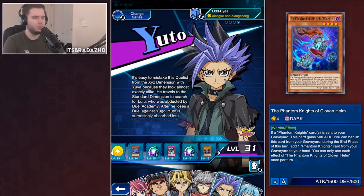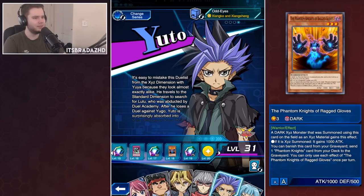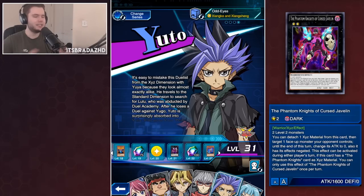We also get a second copy of Cloven Helm, a second copy of Shadow Veil, our second Ragged Gloves, and then the rank two - the Phantom Knight of Cursed Javelin. It'll finally be playable with the brand new skill, though the new skill probably won't be better than the old one - it makes the deck more generic. You can attach one excess material from this card; the targeted monster's attack becomes zero, its effects are negated, and it can activate during either player's turn. It's basically a Gogonic Guardian for rank twos, but it needs a Phantom Knight's card as material, so you can't use it in Paleozoics.